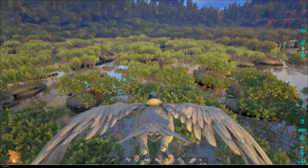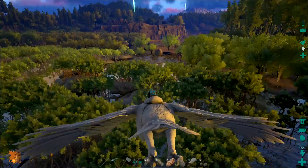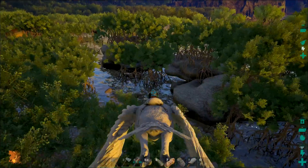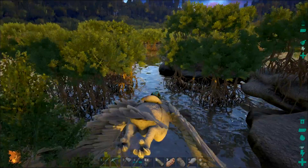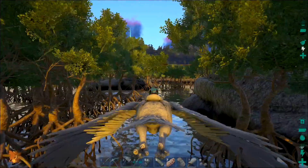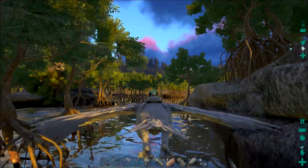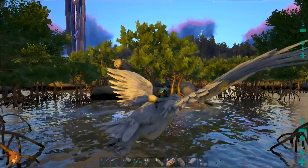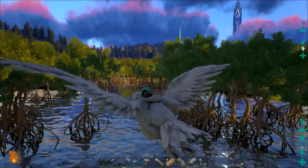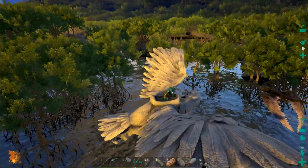Let me go ahead and turn my gamma off, because I had gamma 3 cranked up because it was nighttime. But look at this place — look at the new trees and the way the water is. I have all of my settings turned up really high right now, including ground clutter and sky. Some of the things I've noticed in the swamp so far is that titan boas are now roaming the land.